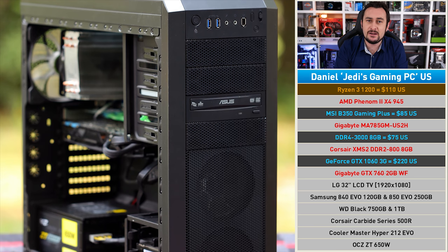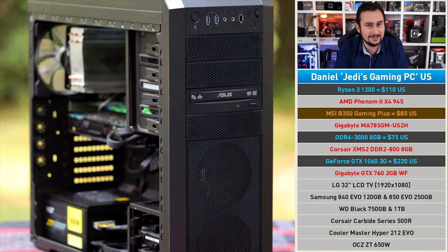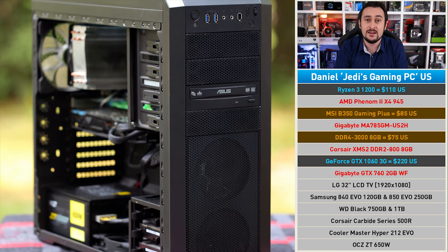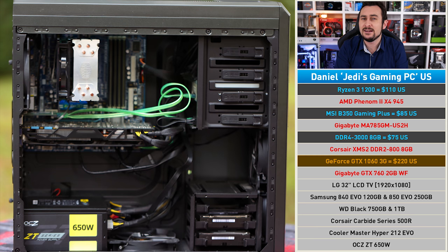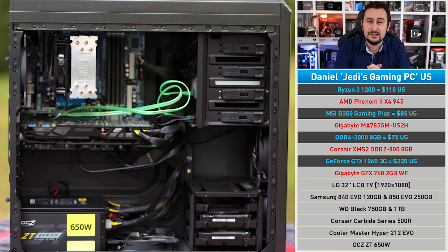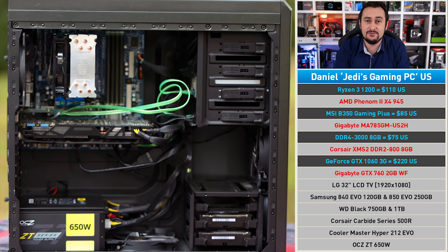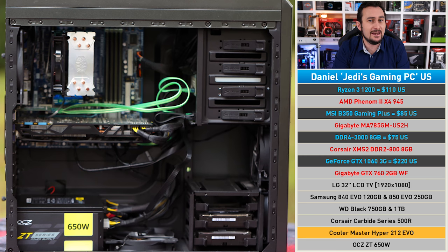To stop Daniel going rogue, I propose the same Ryzen 3 upgrade: the Ryzen 3 1200 on the MSI B350 Gaming Plus along with eight gigabytes of DDR4 memory. Tackling the games will be the GTX 1060 3GB, and since Daniel only games at 1080p this card will be more than sufficient. If Daniel can get his hands on the AM4 adapter for that 212 Evo, I suggest doing so — it will outperform the AMD Wraith Stealth box cooler.